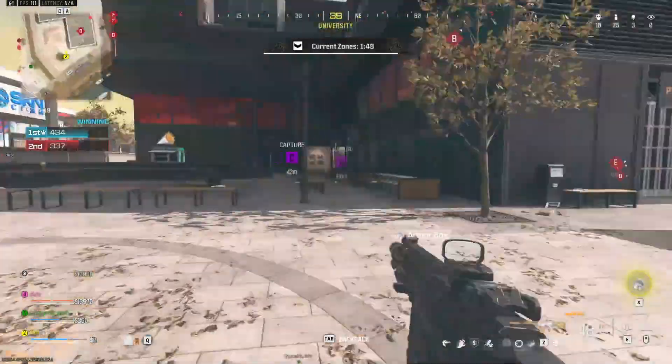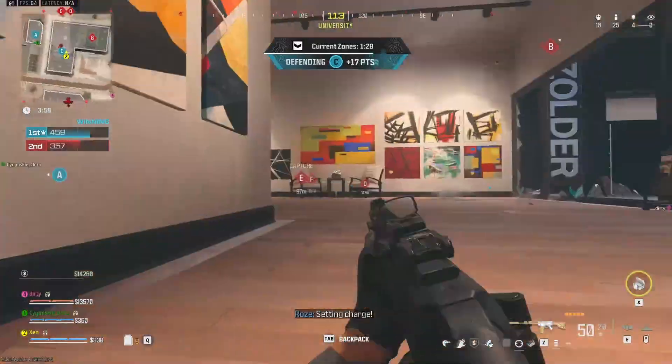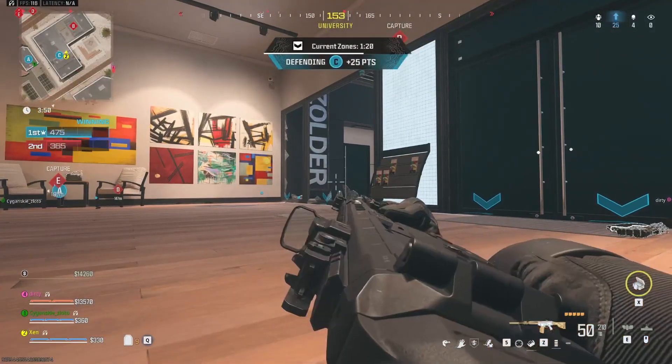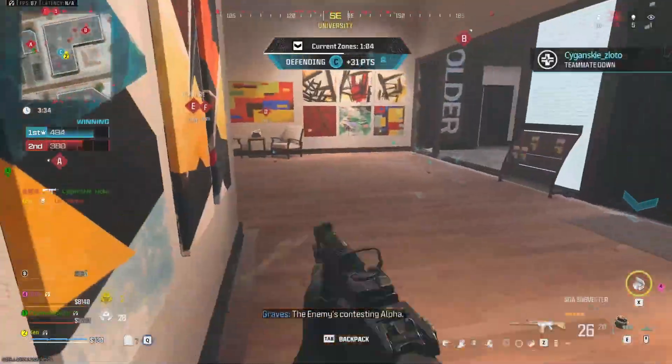If you're not paying attention you'll likely die while holding these zones, but respawn is only around 20 seconds or so. You can just parachute down, go to an empty zone, and do the same thing again, getting that large amount of XP from walking in for the first time.